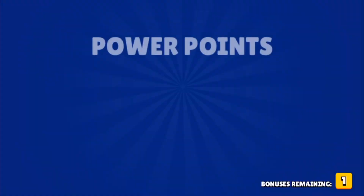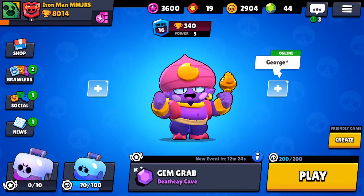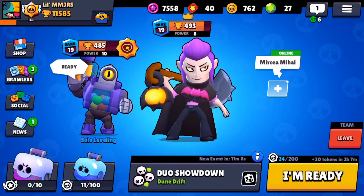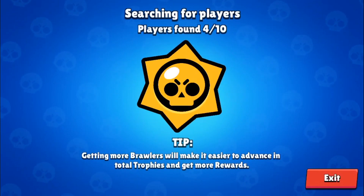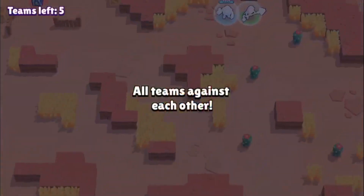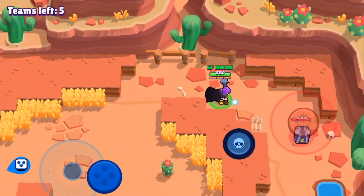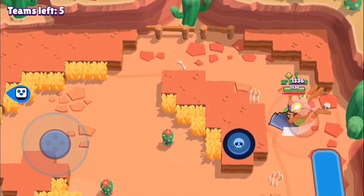We also got other stuff including the token doubler, which is around 10 gems. So make sure to always spend your money on the shop offers. This offer I bought was great value — it was a $15 offer and it gave me 100 gems, 2000 coins, and two mega boxes, which is a very good deal. I'd say to always spend your money on those offers.